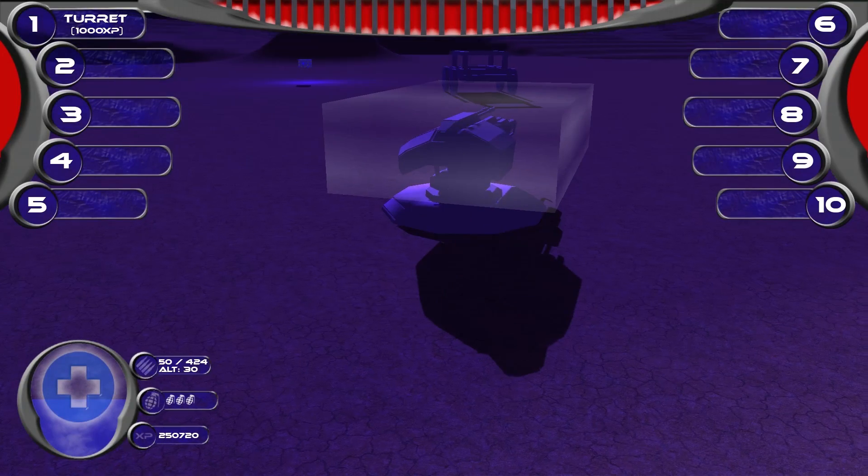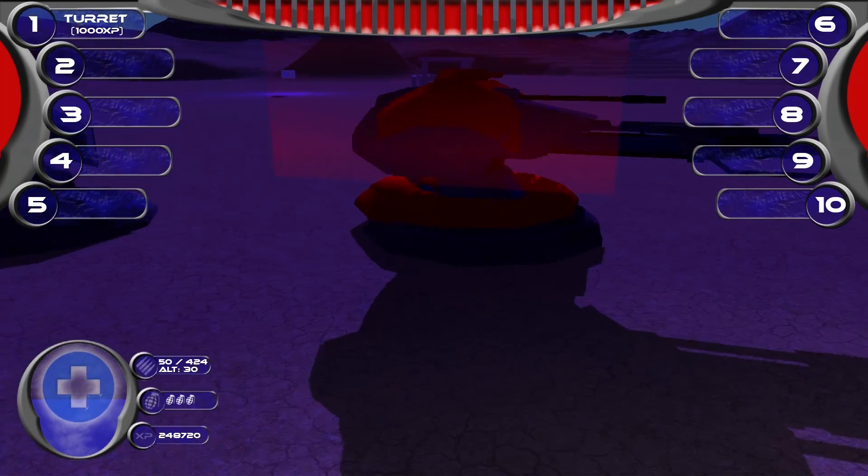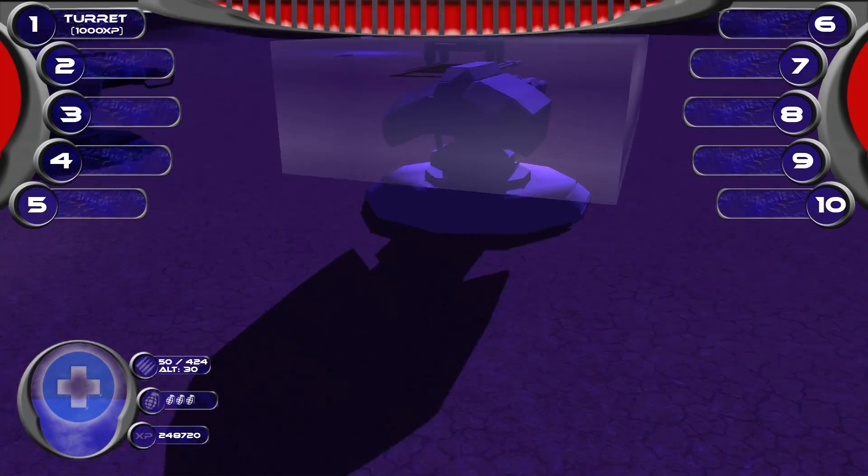Travis made a nice heads-up display to show available defenses and their respective costs. Right now we only have turrets, but we're going to be working on adding some more defenses soon.